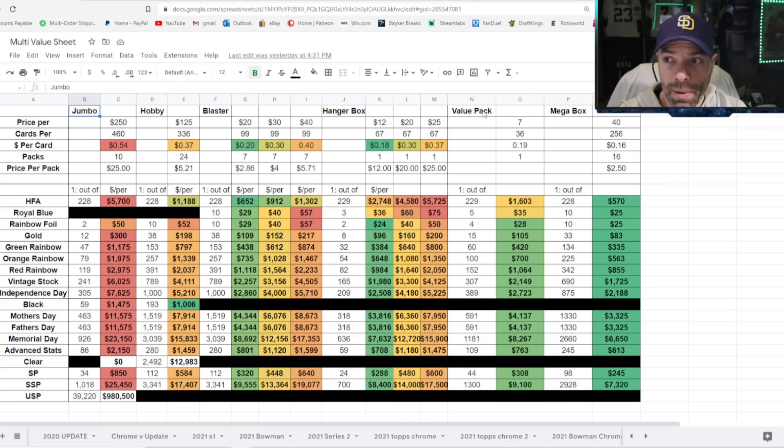I just added the Value Pack before I opened my case of Value Packs, and I just added the Mega Box because I got this in the mail. Green is good, red is bad. Before I added these final two boxes, the best value was the Hanger Box, and the Value Pack is right after that. But now the Mega Box — oh my goodness, look at the green. The whole column is green. Everything about this box, except for autographs and relics, is way better than everything else, even the Hanger Box.